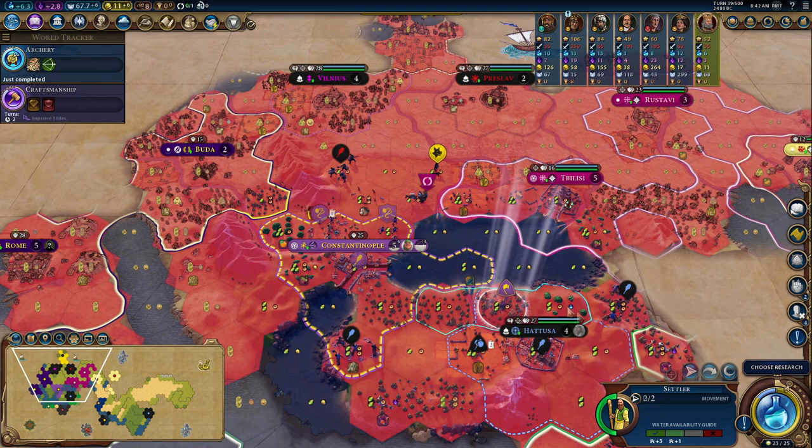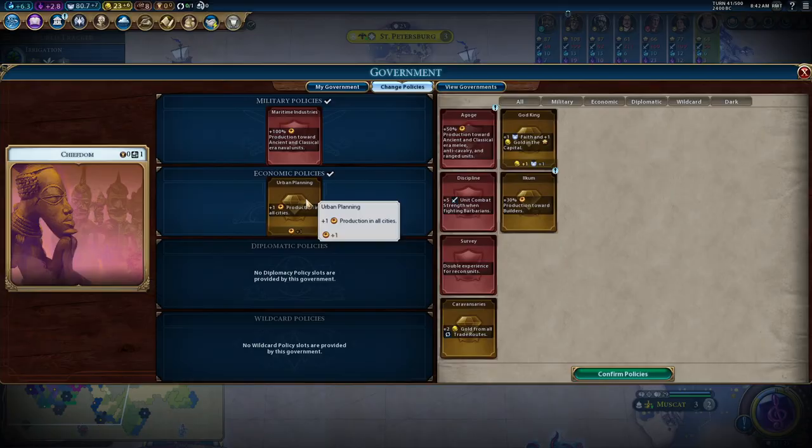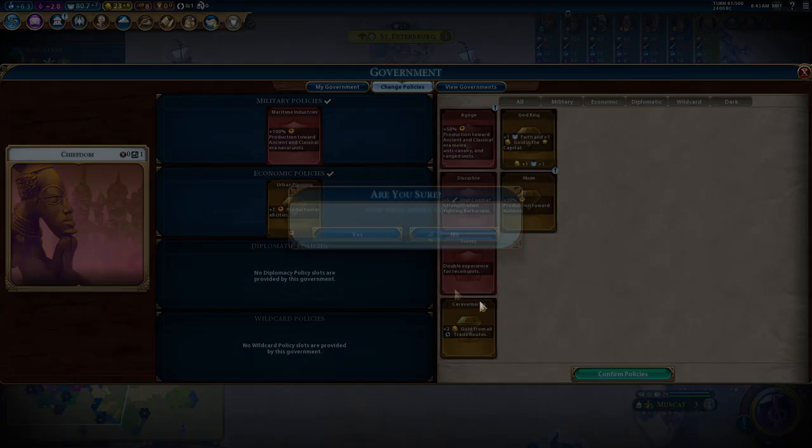Don't forget: any kill that Byzantium gets causes religion to spread to nearby cities when defeating a unit belonging to an enemy civilization or city-state. I want Crusade to spread. No one else has a religion — this is the time to do it. We can start spreading everywhere right now. Oh, Babylon lost Cairo — good. This sort of infighting between the AI means I can probably jump in here and kill one or two of their units.